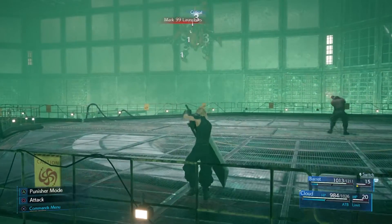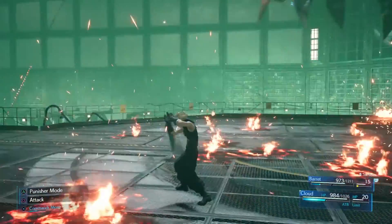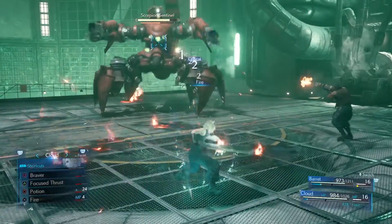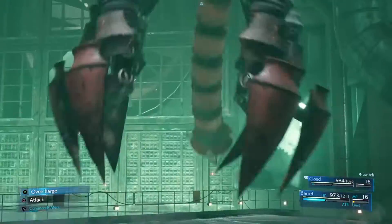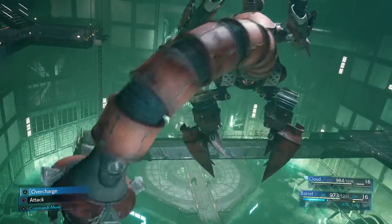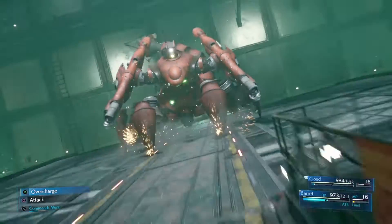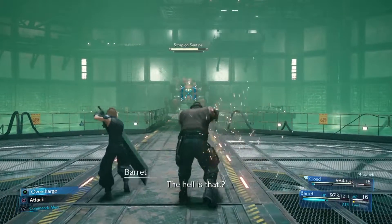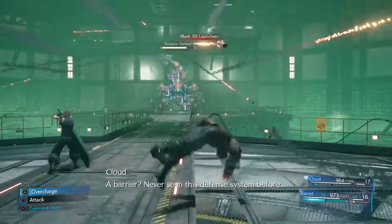This is the best way to micromanage your characters, especially once you get a third party member. This is a demo right now, so I'm just showing you the best way to manage it based on two party members. But once you get the third party member, it's basically the same thing — you're just going to switch to whichever party member's ATB gauge is higher, and take note of boss weaknesses as well.